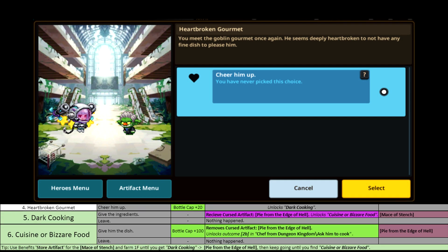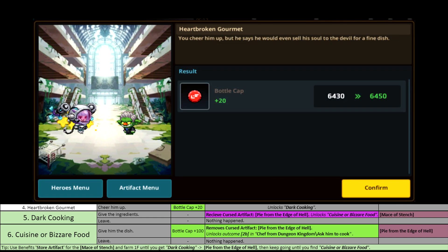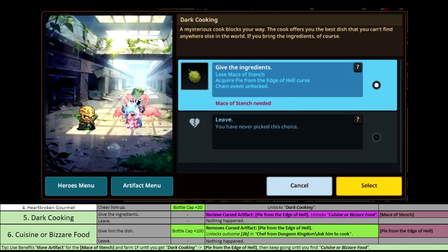And that is Heartbroken Gourmet. This is just to unlock Dark Cooking and Cuisine of Bizarre Food, which is another chain that comes after. As you can see, Heartbroken Gourmet gives 20 bolt caps, which is of course nice. I'm also aware that there are two more chains, A and B as we call them, but you're not able to do anything with those before completing Dark Cooking.